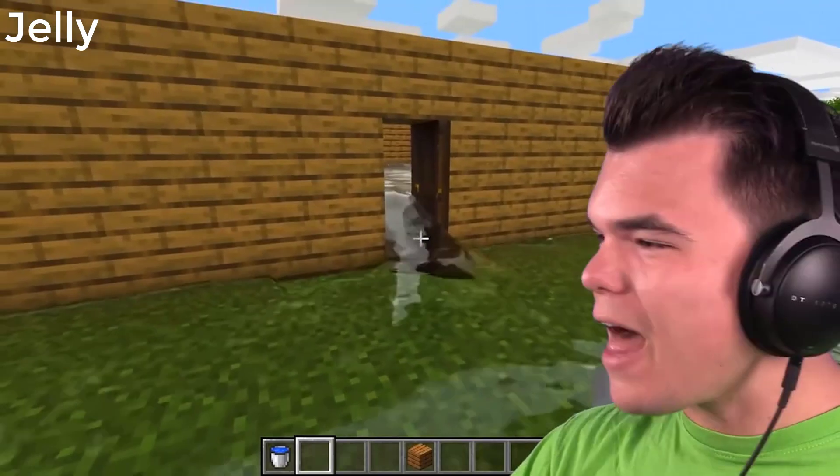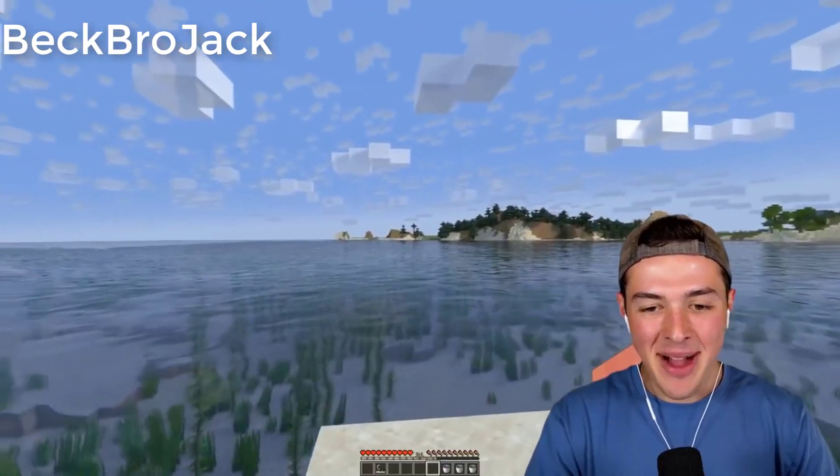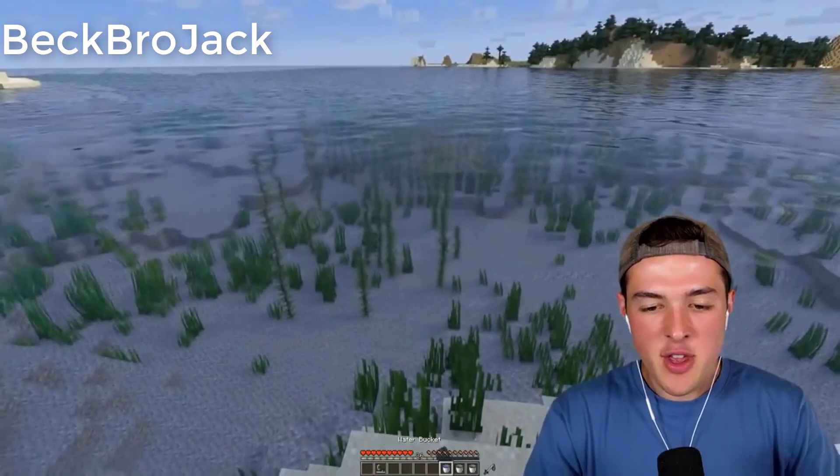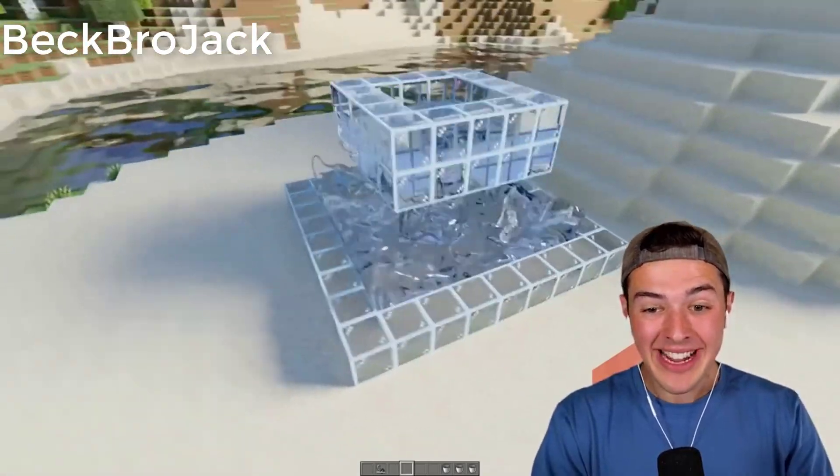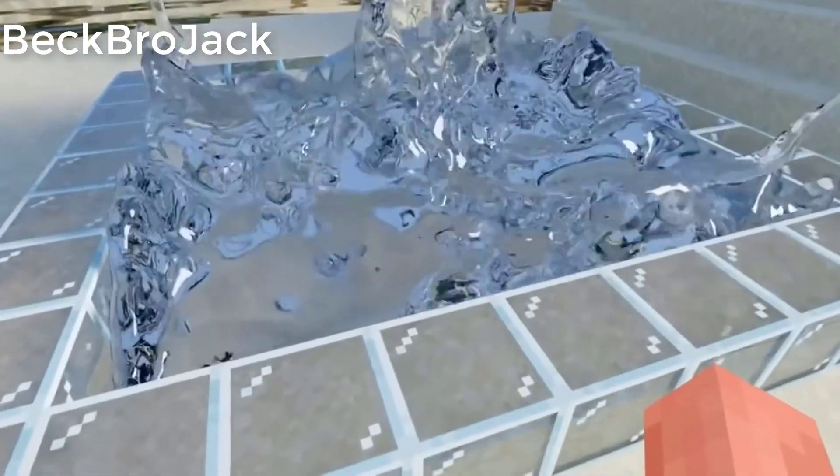It is literally flying everywhere. I've actually had Minecraft look like this before. So if you use the shader pack, it kind of already makes the water look realistic. Wait, but it doesn't do that. That is way — look at the splashing animation. Oh my gosh.